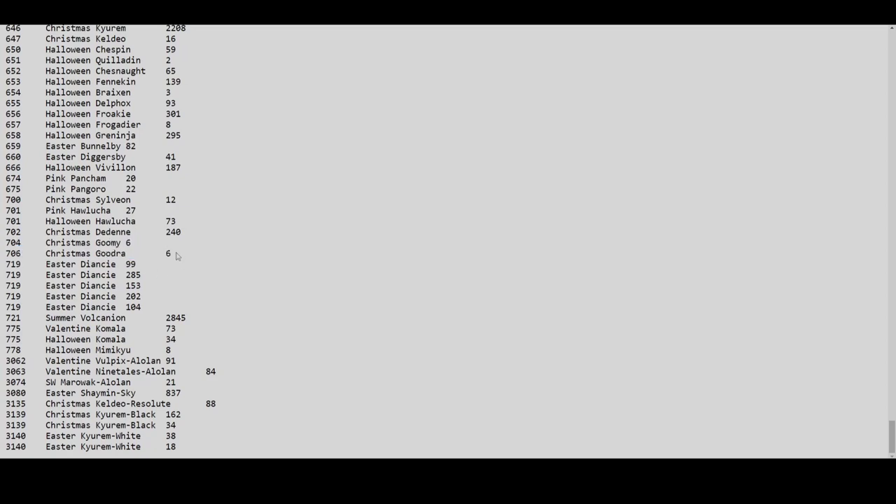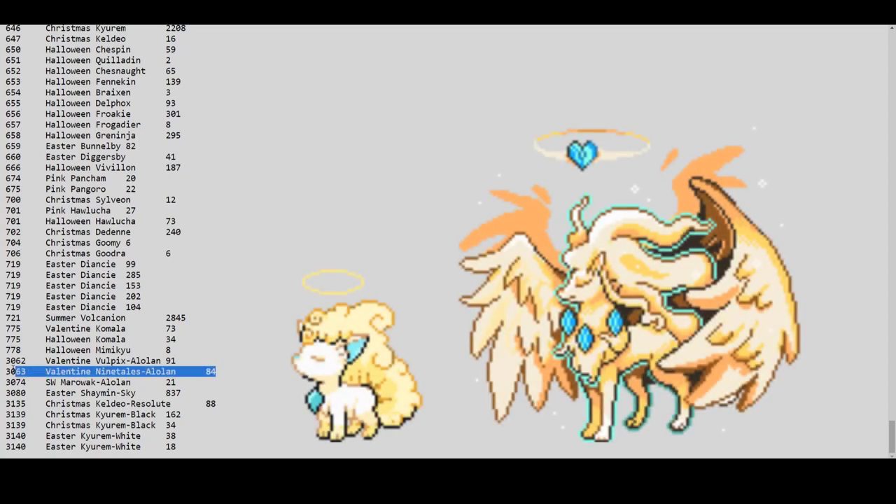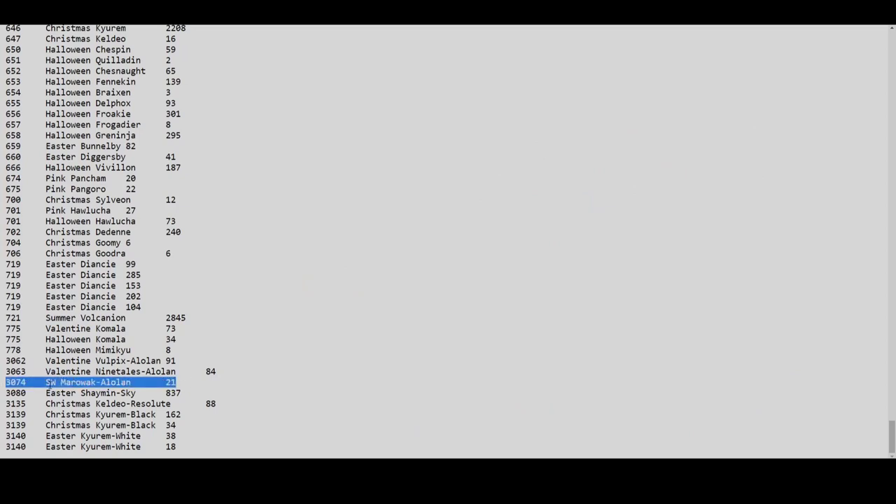Christmas Goomy/Goodra prices are going to be very high — if you find one cheap, buy it. Easter Diancie, Summer Volcarona noted. Halloween Mimikyu already has 8, but since it's still new there should be more. Valentine Alolan Vulpix and Alolan Ninetales have almost 175 total combined. Prices are still high — these are among the best event forms. It was the most-hunted Pokémon during Valentine and still has such a low number, so paying a lot is justified.